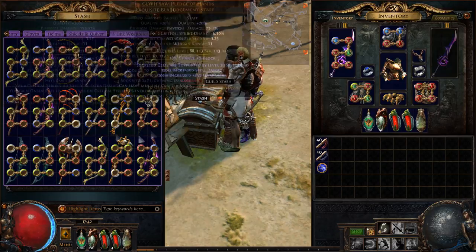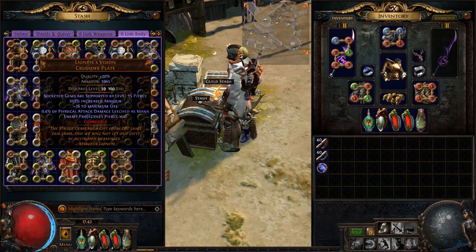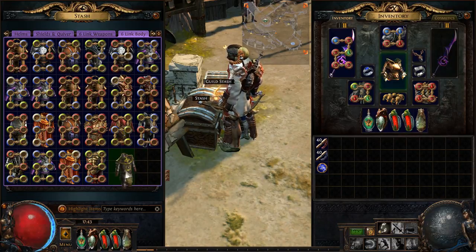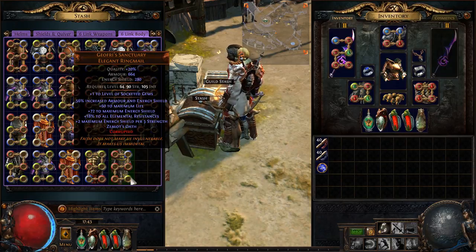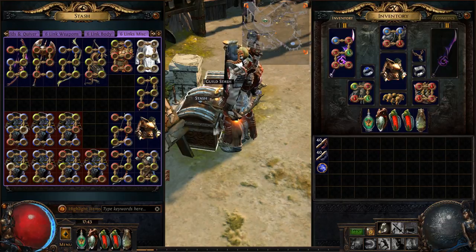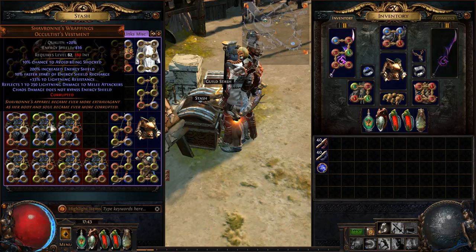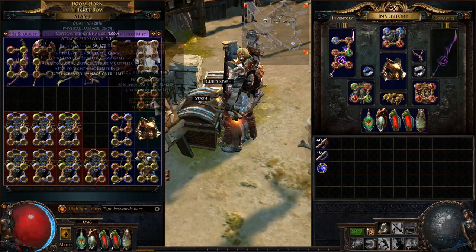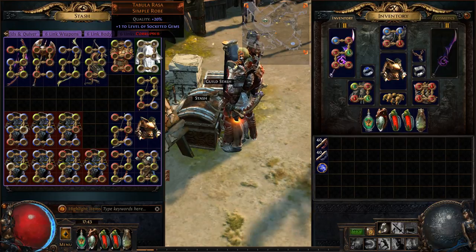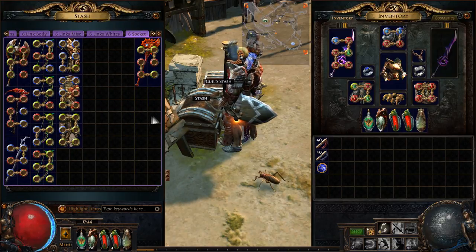I have 5T1 shields and quivers, legacy Prism Guardian, legacy Saffell's Frame, another legacy Saffell's, three Surrenders. There's the famed Shagreen Tower Shield you may have seen on stream — what a waste that is. Broken Faith from Warbands, a couple of Rigwald's Quills, a pretty good plus one arrow quiver, and a couple of 3T1 Titanium Spirit Shields. Six-link weapons — a whole bunch of them: Doomfletch's Prison, legacy Reach of the Council, Council's, Disfavour. Six-link bodies same scenario. There are seven six-link Shafts of the Vastness with okay implicits.